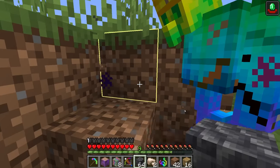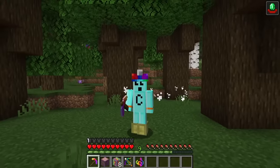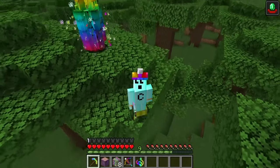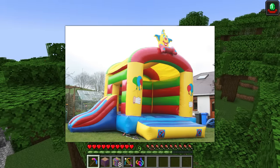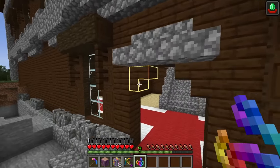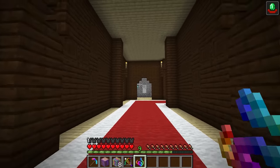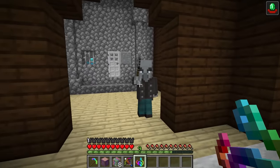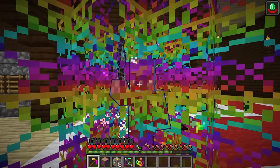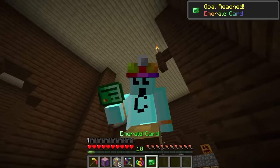I'm off to find the mansion. You doing okay buddy? There's a nice looking mansion — well, architecturally it's not that nice. It just says 'victory over a vindicator' so I guess I just gotta smack him and tell him I'm victorious. Maybe this is where the secret is. I'll trap him — now he's trapped and I shall smack him with my pickaxe. There it is, we've got the Emerald Card!